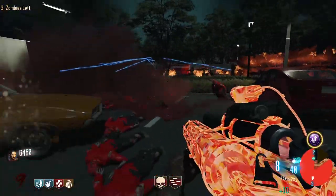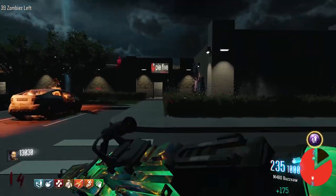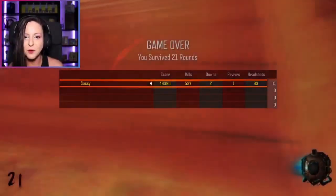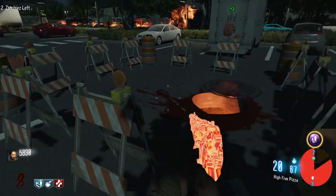Hello everyone, how's it going? My name is Sassy, and today I'll be showing you how to beat the easter egg and how to build the shield in the Black Ops 3 Custom Zombies map, Pie 5 Pizza. I stream Custom Zombies on Wednesday, so subscribe if you're interested. And now, without further ado, let's get into it.